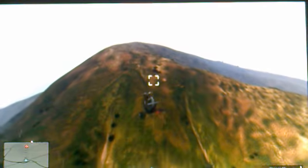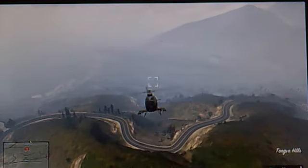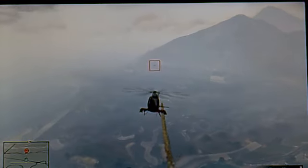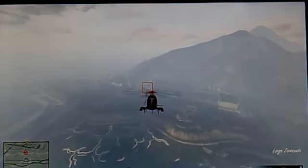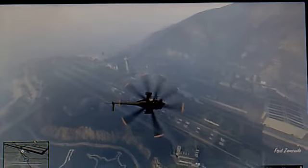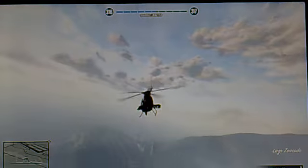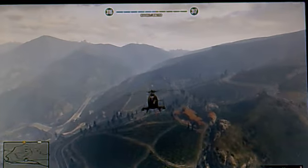As soon as I clear this hill I can go full tilt forward because I have nothing to avoid — I'm coming after you. This is also why it's handy if you have a Hydra. You can call in your Hydra, chase him down, and bang — two missiles is all it takes. He will crash land eventually into the military base. Fly back to Madrazo's house — and there he's dead, heard the explosion from all the way over here.